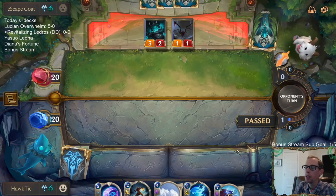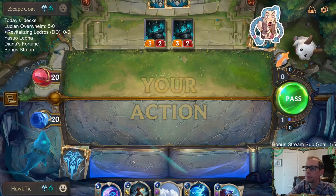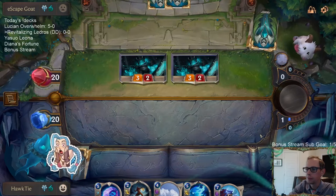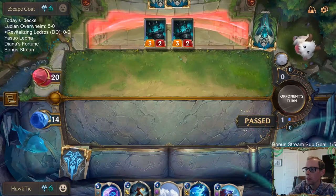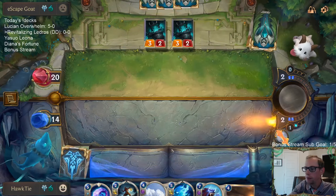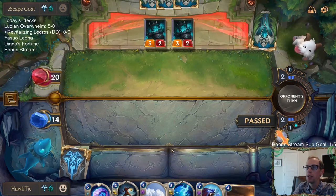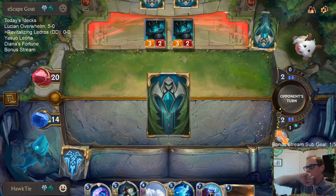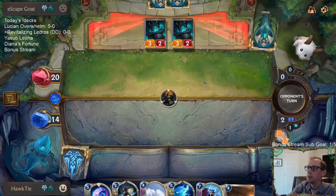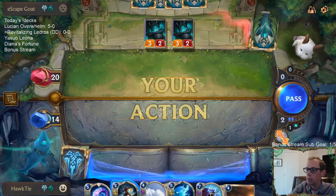Alright, getting aggro with it. That'll hurt. I'm hoping they play something on Turn 3. Maybe they play... I don't know. I want them to play something that dies to Avalanche on Turn 3. I don't know exactly what that's going to be.